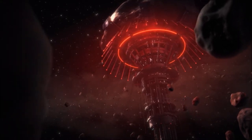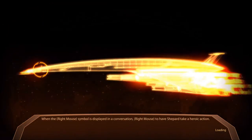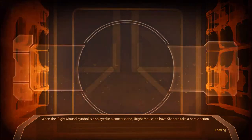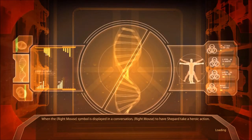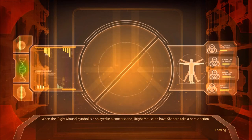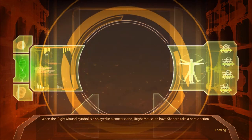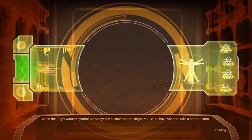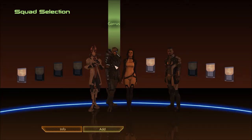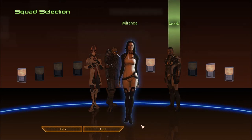Picking my squad. I'm obviously not going to choose our Turian friend, because I'm assuming he's still being hunted. Even though we killed all those mercenaries, there are bound to be a few still around who would love to cash in the bounty. So I'm not bringing Garrus. I'll bring Miranda and Jacob again.